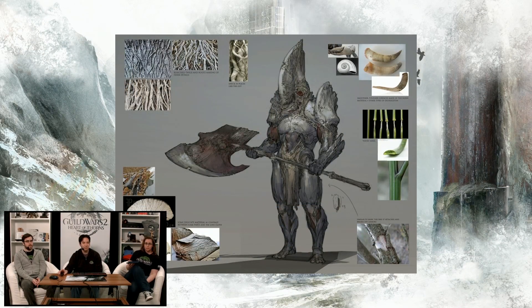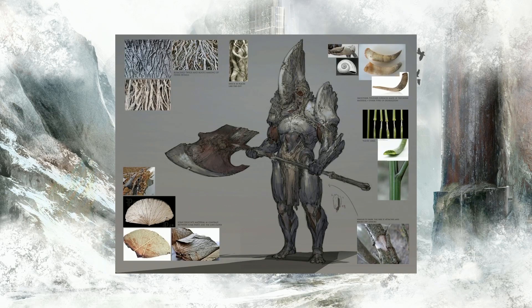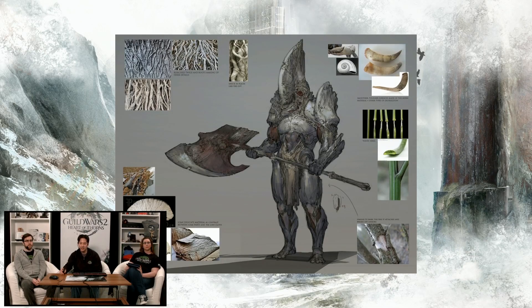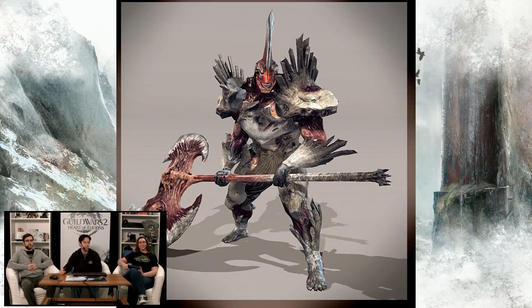This is an example of the Axe Commander — one of the earlier concepts. You'll notice they put a lot of material treatment on there where they'll get real world examples of what they expect his skin to look like, for the benefit of the modelers when they're putting in the details. And then here's a later one — once it's been refined and a lot of feedback has been given, they refine the concept again. This is the final concept. Once it's finalized, it gets sent off to a modeler who will model the monster based on it. This one got pretty close. We got both an armored version and an unarmored version.